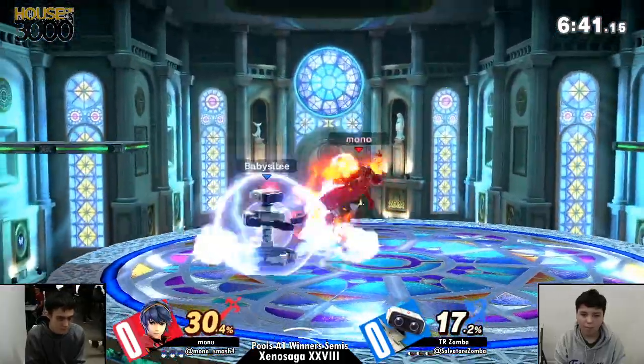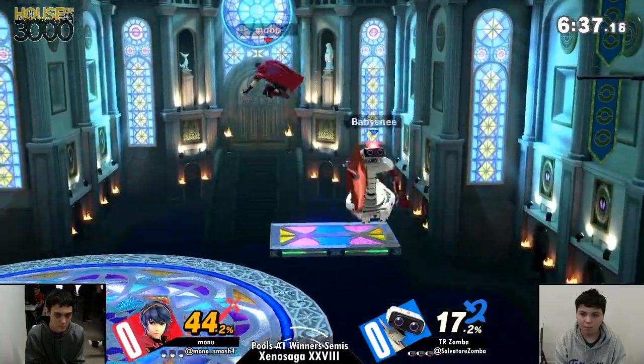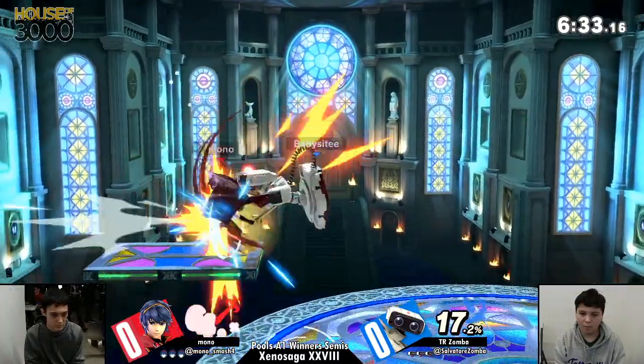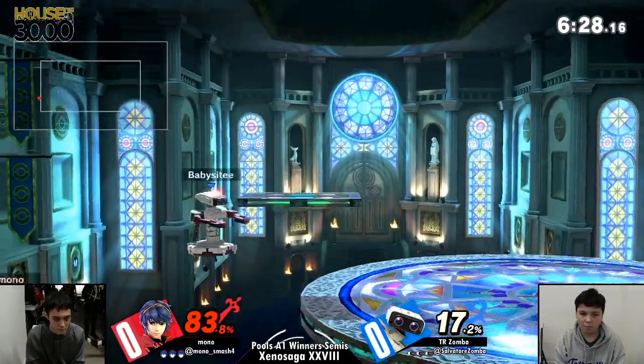Match-up unfamiliarity is a big factor. Rob is a character that has a lack of lag in places you wouldn't expect. Obviously at this point everyone knows about the neutral air, but it can be really hard to figure out where the openings are when he's going to be throwing out those sorts of moves.